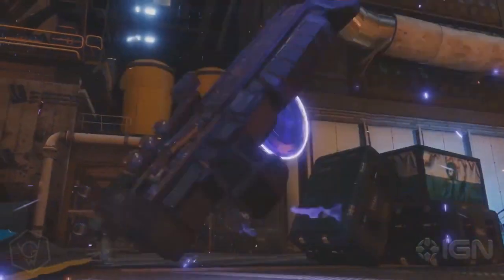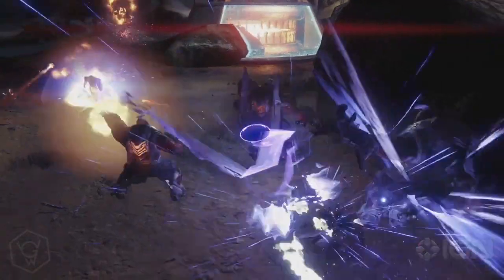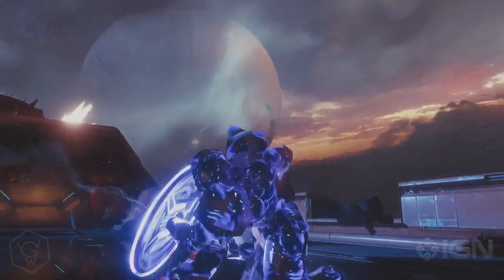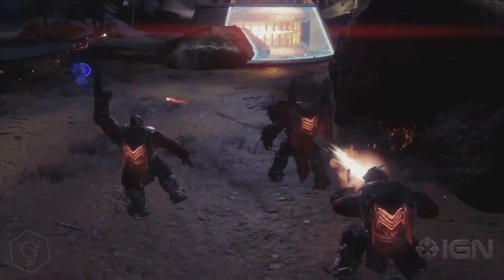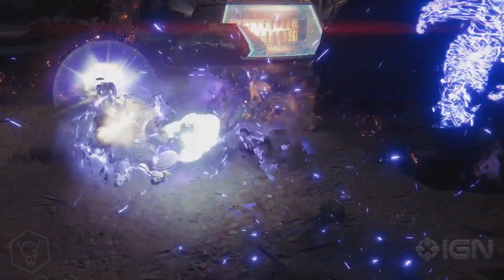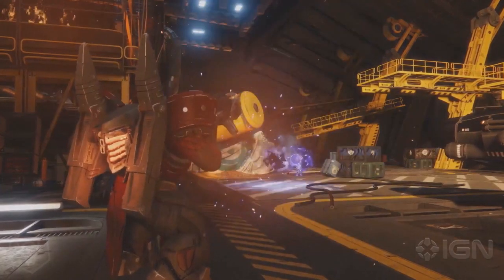You can ricochet your shield off walls and off enemies — it creates a trail showing where the shield has ricocheted from. You can also guard with the shield, and they mentioned that guarding is much better now. In Destiny 1 when you guarded you were literally useless and couldn't move, but now you can move pretty quickly while guarding, though your flank is unprotected so you'll need a team to help you.